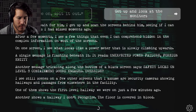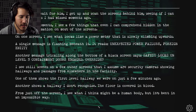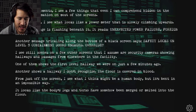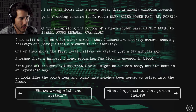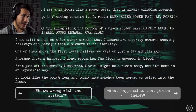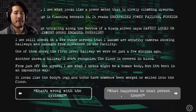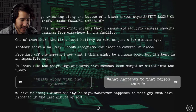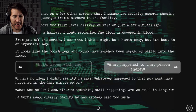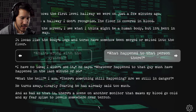One of them shows the first level hallway we were on just a few minutes ago. Another shows a hallway I don't recognize — the floor is covered in blood. From just off the screen, I see what I think might be a human body, but it's bent in an impossible way. It looks like the body's legs and torso have somehow been merged or melted into the floor. Is it more important to say what's wrong with the systems, or what is wrong with that body on the ground that's melted into the floor? Whatever happened to that guy must have happened in the last minute or so. 'Are we still in danger?' He turns away, clearly fearing he has already said too much.